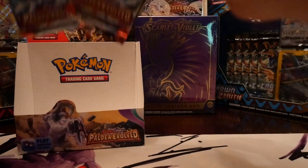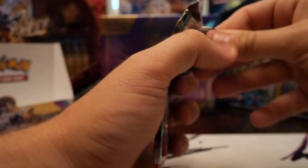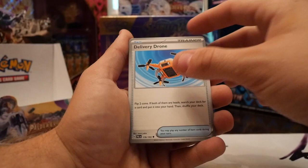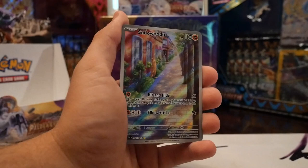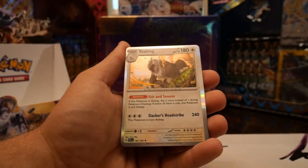We got four packs to go. Skeledirge first — Charcadet, Ralts, Tadbulb, Frigibax, Delivery Drone, Pharaoh, Girafarig, Spidops, Calamitous Wasteland — that's gonna be the best name. We got the Sudowoodo — little thing just standing there by the door pretending he's not there! Oh that's dope — if you put it in the light you just see Sudowoodo with light around him, that's actually really cool — with a Slaking hollow.